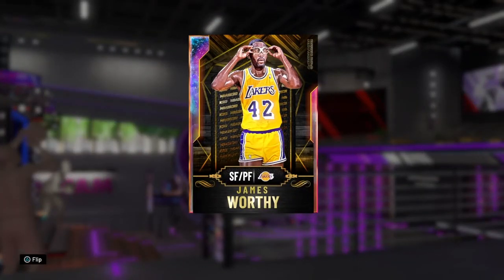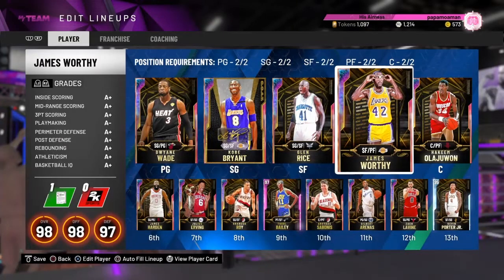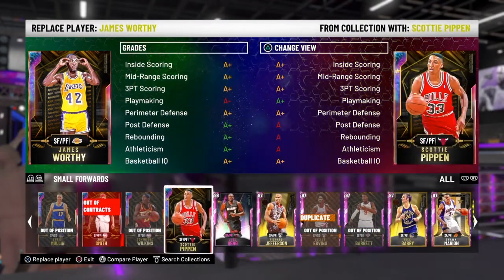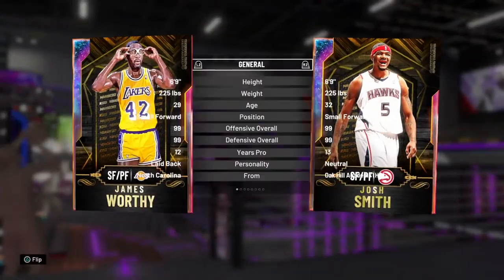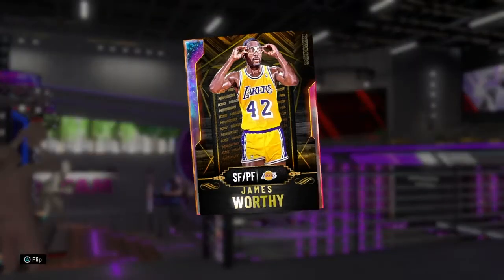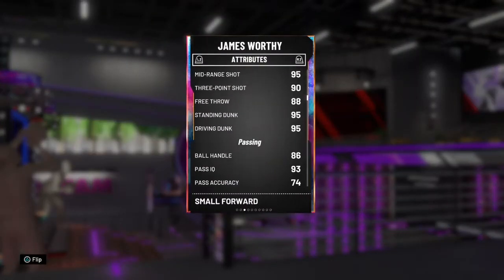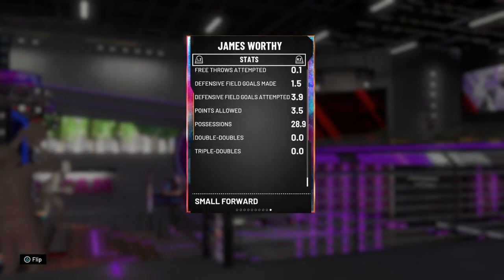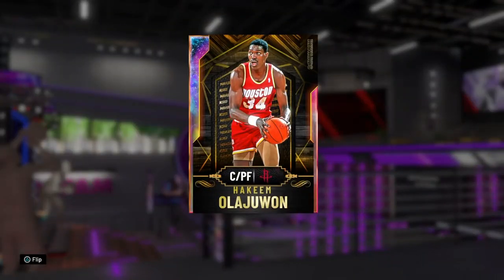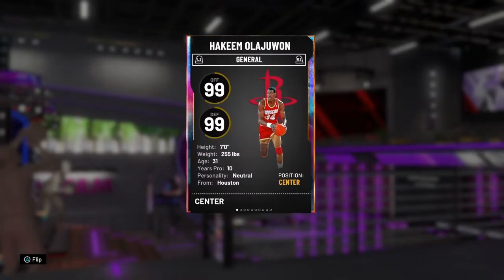Next up is Galaxy Opal James Worthy. I may have better power forwards and small forwards — Scottie Pippen would be in there as well as Josh Smith, but I just don't like their releases. James Worthy is pretty good at everything, 30 Hall of Fames and 28 golds, not bad for a card that was released two months ago.